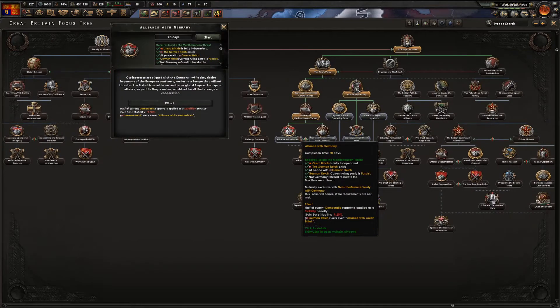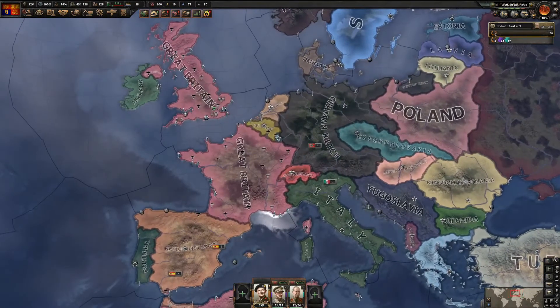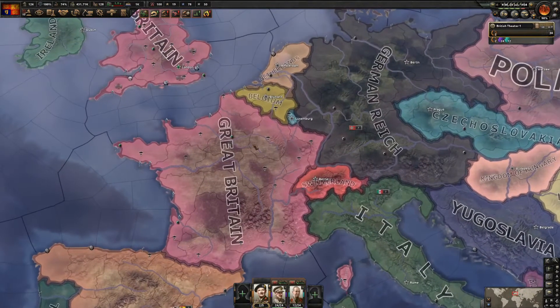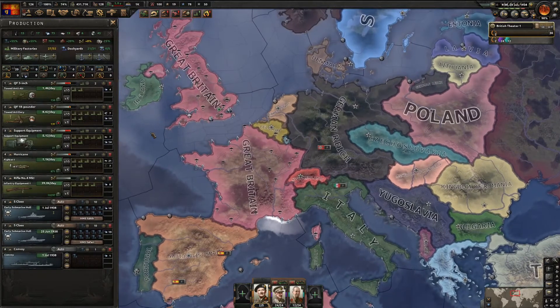I'm going to do the Alliance with Germany now - which I believe you need to be in - and once that focus finishes you will get the Britzkrieg achievement. I've also gotten a few military factories and since I'm getting a lot of resistance I've put some on support equipment and guns.